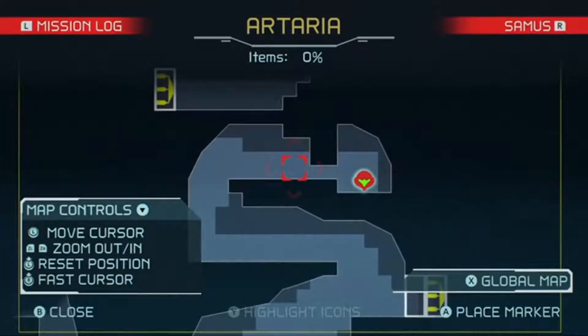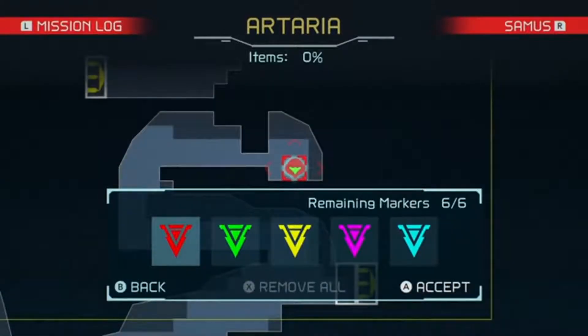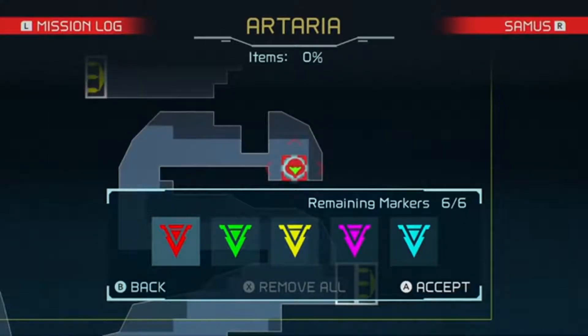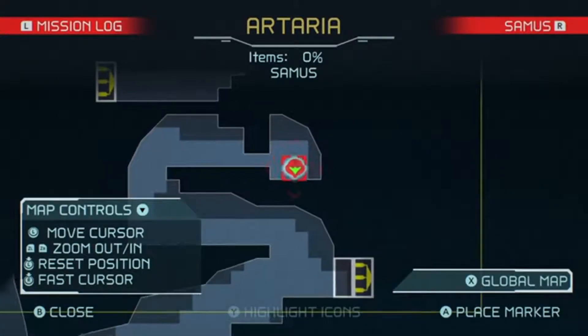This area here is blinking white because there is something here that I haven't discovered yet. I could use markers to kind of pinpoint it just in case I don't have an ability and have to backtrack here once I'm able to explore it. Don't sleep on those markers — they can be really important in this labyrinthine world.